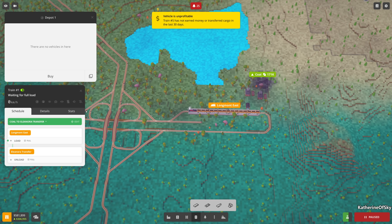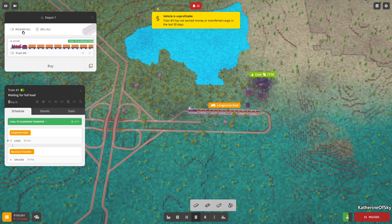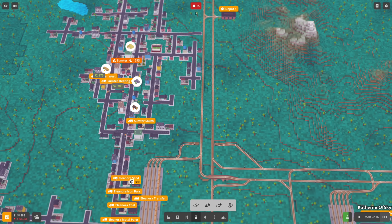Sumter now accepts more coal - great! Let's find this train - this is our coal to Eleanora transfer, exactly the one we want to copy. Go and release.